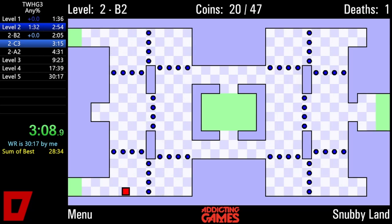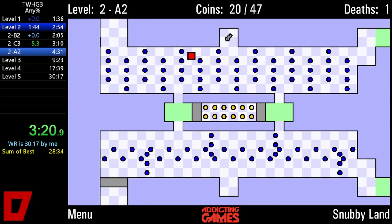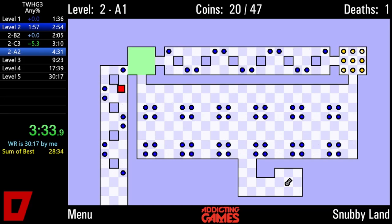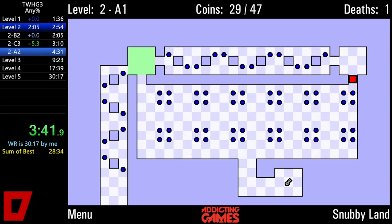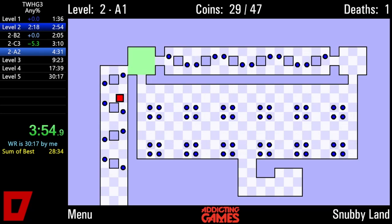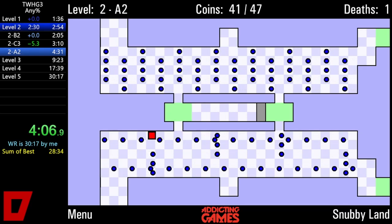That route there is also one cycle faster than my previous route, and just like that I'm 5.3 seconds ahead of my former world record, which at the time of this run was 30:17, set just a couple of runs beforehand. We're 5 seconds ahead because that run had a death early in level 2, but so far this run is flawless. We've got one death, but that's just from the key clip in level 1, so I haven't actually made any mistakes so far, which is fantastic. Level 1 and 2 I often get through without any deaths, but it's not a very common occurrence.